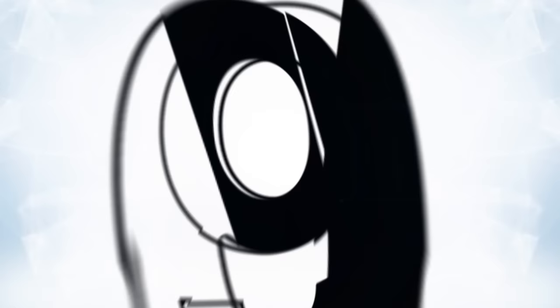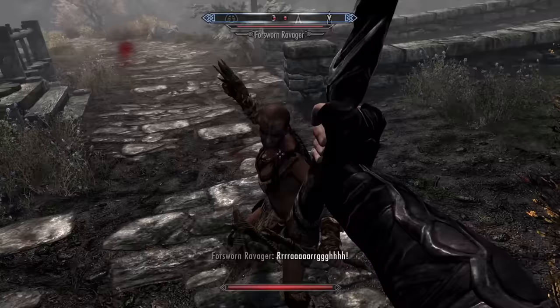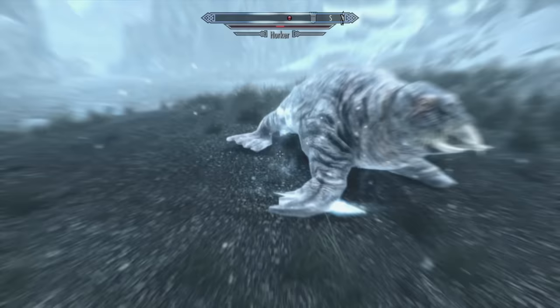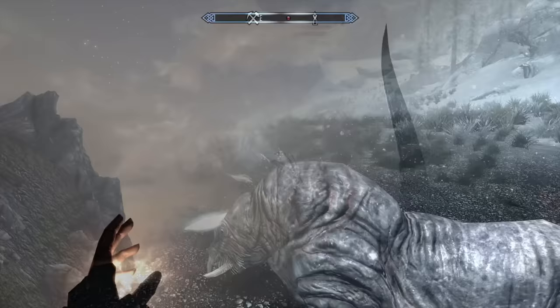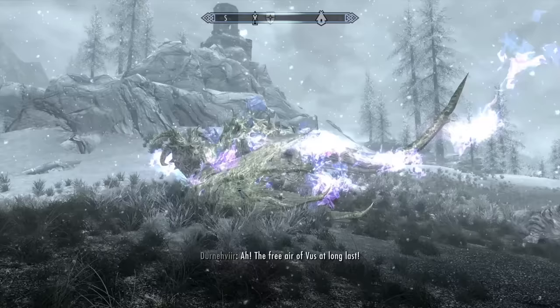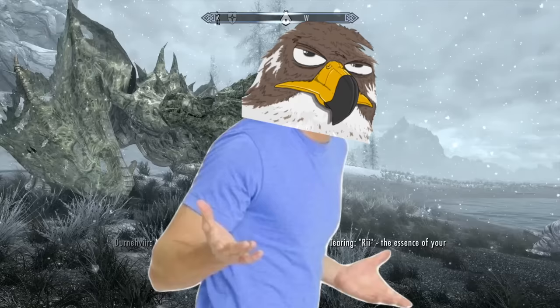At number nine, Skyrim's Soul Tear, probably one of the most powerful dragon shouts in Skyrim, is also one of the strangest to unlock. To get this one, you've got to play through the Dawnguard expansion and get through the part where you fight the dragon in the Soul Cairn. This allows you to use the shout where you can summon the dragon for help, which costs a dragon soul every time you want to use it. What's odd is every time you summon him, he doesn't actually do anything except teach you one of the three required words for Soul Tear.